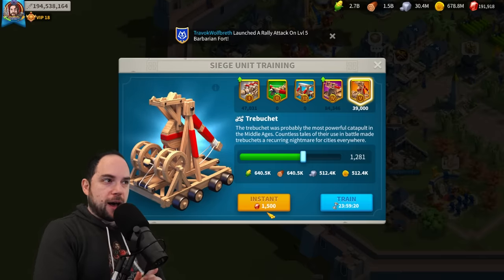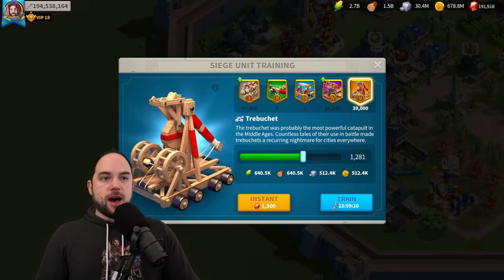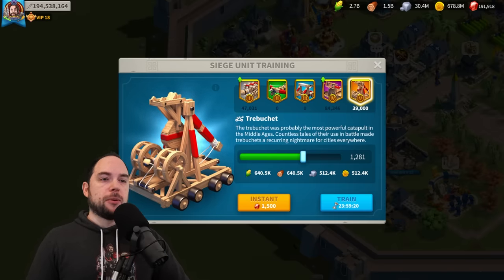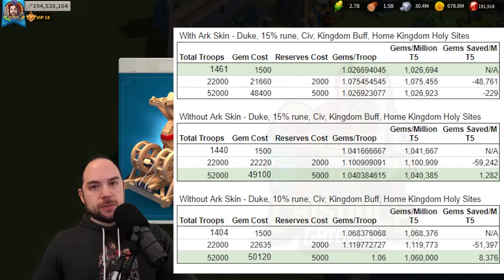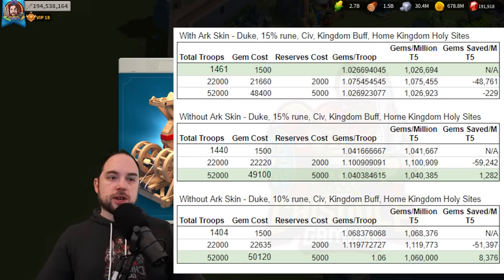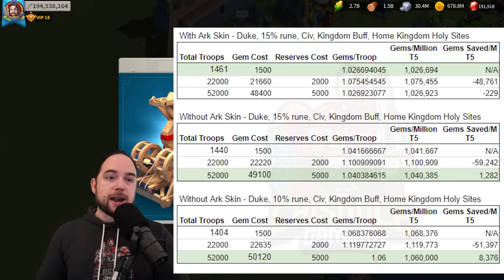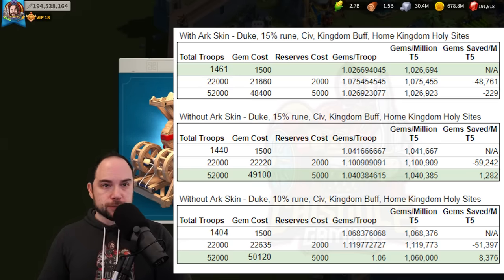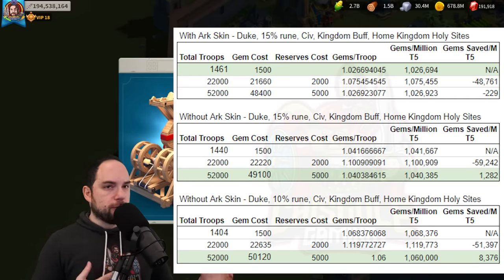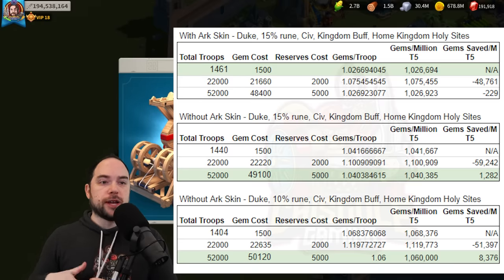Inspired by Fluffy Pony, I went in and did this math. If you have the Ark of Osiris top-four city theme, the Duke, a 15% rune, you switched your civilization, got the kingdom buffs and kingdom holy sites — all the things that give you training speed — you'd have about 103% training speed boost. In that situation, whether you just smash the gem button at 1,461 troops for the one-day speed-up, or you use the 50k reserves, the end result is almost the same. But you definitely should not gem the 20k reserves — you end up spending literally a couple hundred dollars more per million T5 troops that you train.